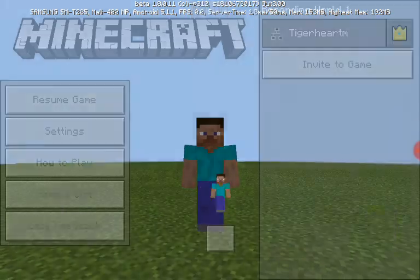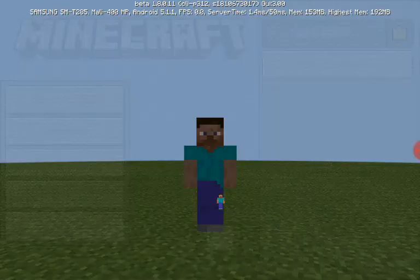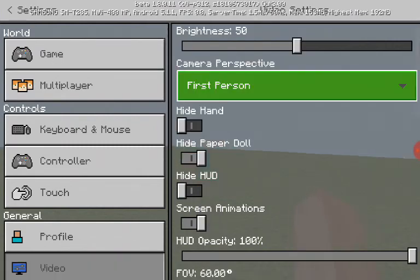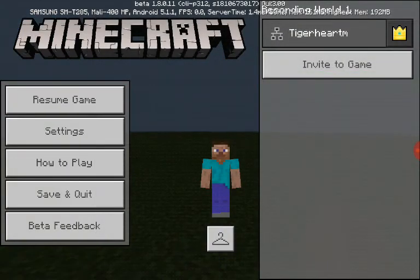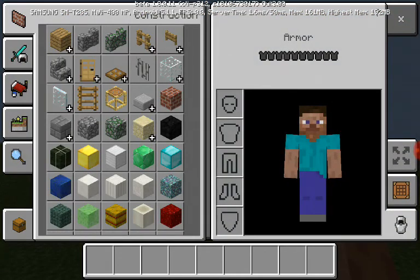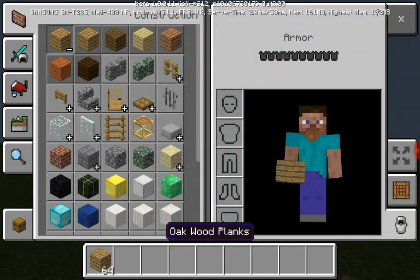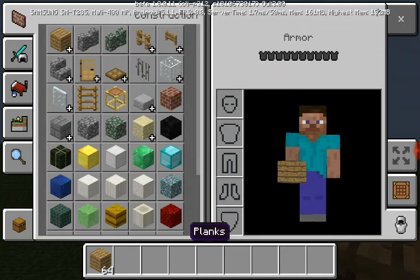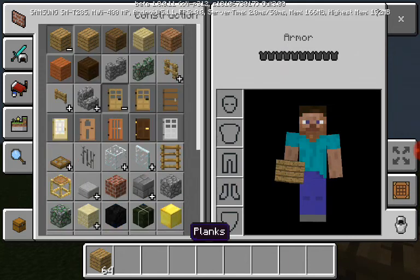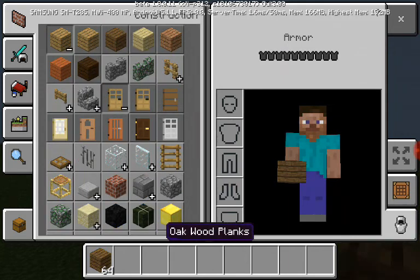I'm wasting time — oh gosh, I forgot to switch back to first person. Go to settings, just first person. Okay, so I think for this house I'm just gonna do regular oak wood. And yes, my sound is on so I will hear when the timer goes off. I think I'm gonna be going for like a spruce design.